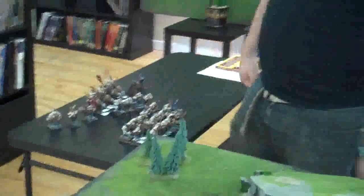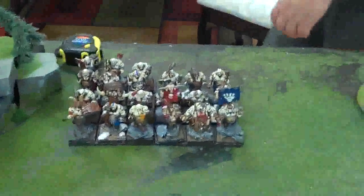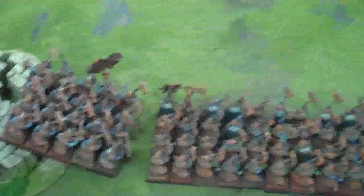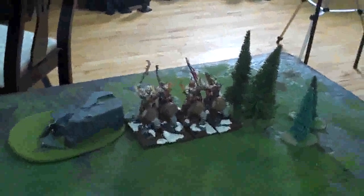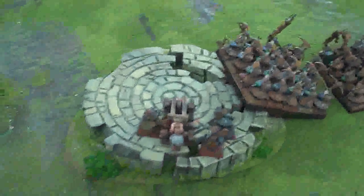We rolled for first deployment — it came up close. Mason chose his side because his stuff was right there. Here's the Ogre deployment: he put down his unit of Bulls with all his characters. I put down my Warriors, Longbeards, and Miners all in the center — the Mournfangs are so fast I can't worry about them. The Leadbelchers are on the hill, and I've got my two Organ Guns over here, the Grudge Thrower on this side, and the Miners on the flank.